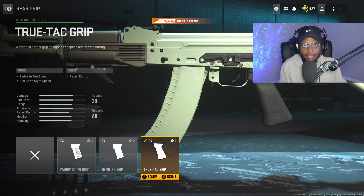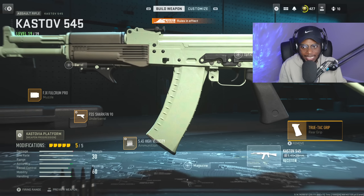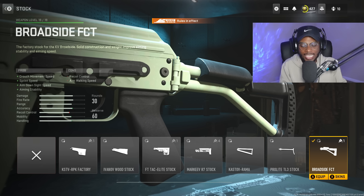We are not running an Optic or a Barrel on this setup. We are going to run the Bruin Pendulum Muzzle to bump up vertical as well as Horizontal Recoil Control — a great attachment to keep the recoil down without adding much Aim Down Sight Speed penalty, which is important when trying to outgun Vaznev players. For the underbarrel, we are rocking the FSS Shark Fin 90, a great attachment to smooth out that recoil pattern without increasing Aim Down Sight Speed.